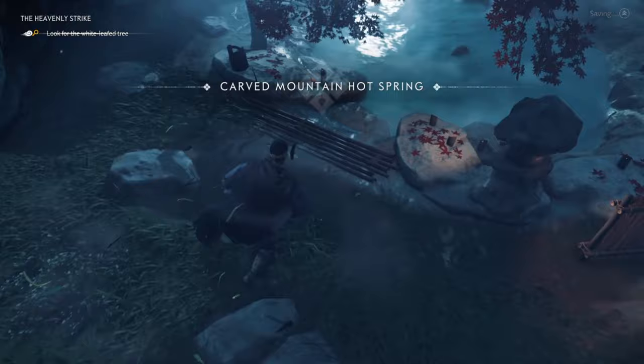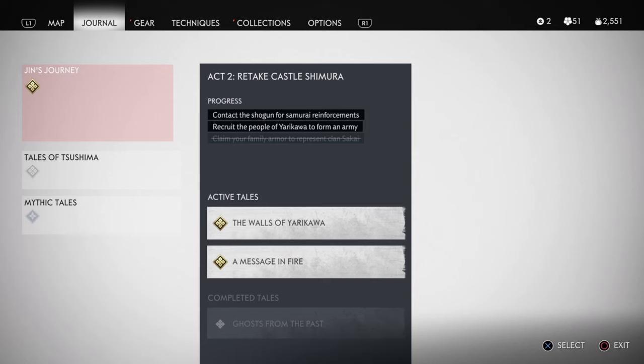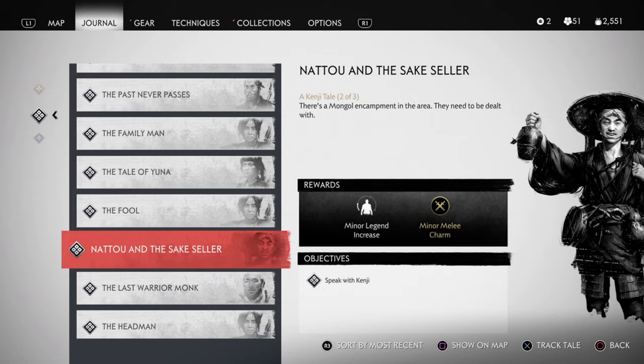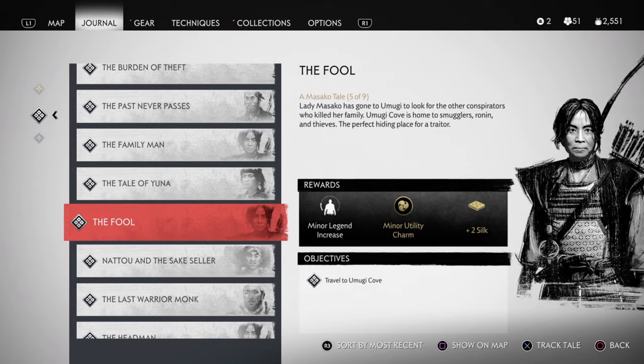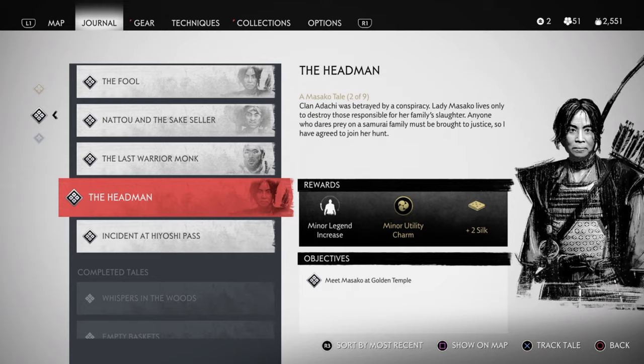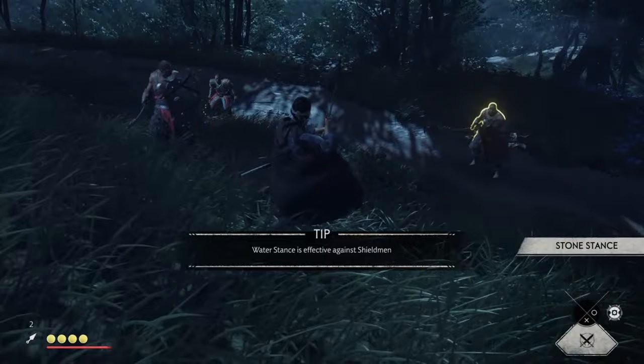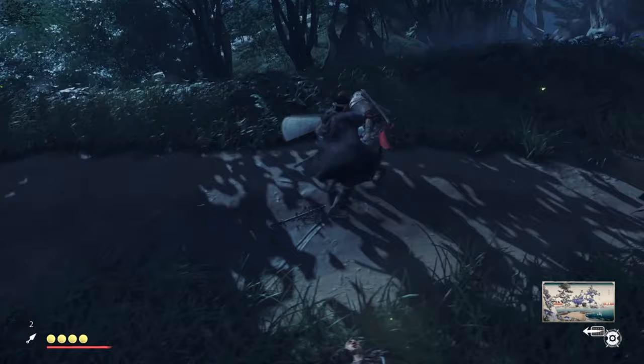Finally, my last tip is to do the tales in order. A couple of tales are broken down into different parts, but for some reason you could find and start different parts of the tales out of order. This doesn't break the storyline at all as most of the missions are interchangeable — I just wish I did them in order so that I got the story in the order that the developers wanted to tell it. This also really confused me at the beginning because I did a mission marked as six of nine parts thinking I could finish the quest line earlier, but after I completed it I saw there was also a two of nine for the same tale. So I thought my save file was corrupt or something — just keep that in mind so you don't get confused.